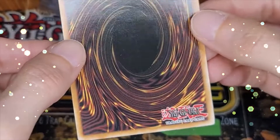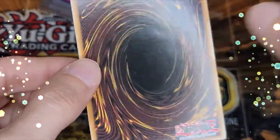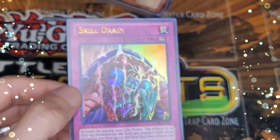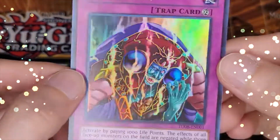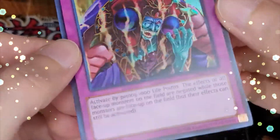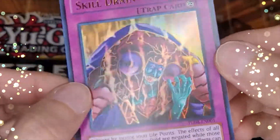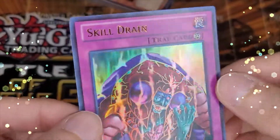This is the ultra rare Skill Drain from Turbo Pack. I pulled this card myself so I would fully expect to get a PSA 10 on this one as well. Just showing off the holo here.